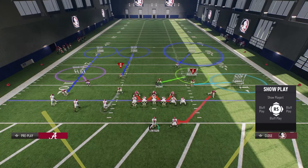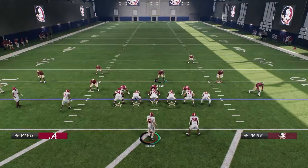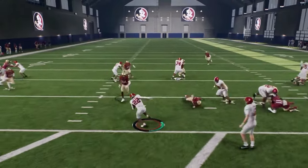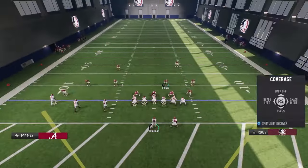If they come and do inside zone, I want to be able to shoot into the gap but not over-pursue. I've got two controllers, so boom — I want to be able to shoot and meet them in the backfield for a big hit. Now let's say they go to the RPO, so back him up, shade down, bring him inside.